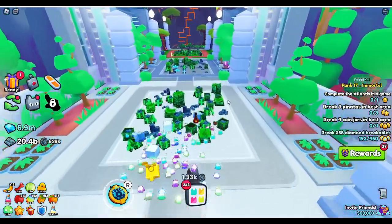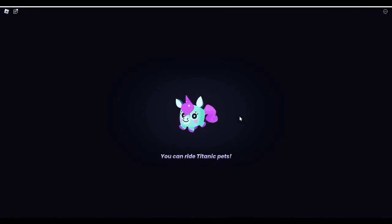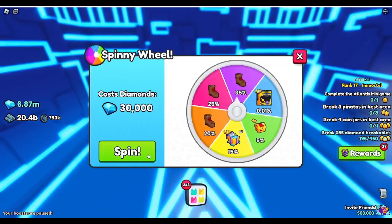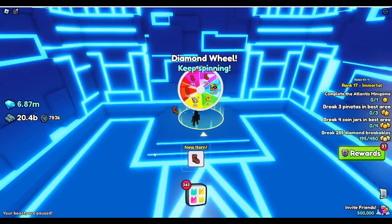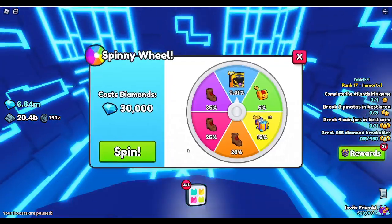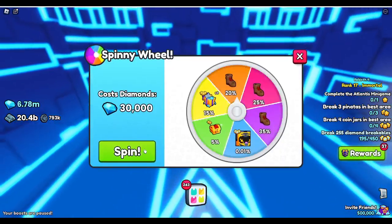Something else that's also in this game which is super cool is they added this diamond wheel. You have a 0.01% chance of getting this huge high-tech tiger — that boils down to like a one in 10,000 chance. To be totally honest, you're going to be spending 300 million diamonds if you want to spin it 10,000 times for the odds to actually work out for you. Do it at your own risk if you really want — I think it's a waste. But you know, it's gambling, and gambling is really addicting.